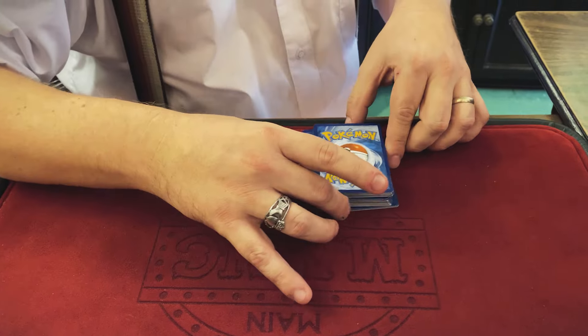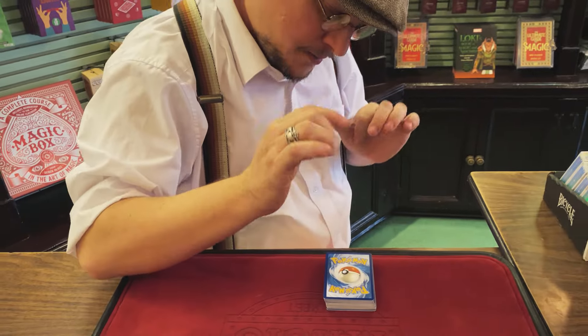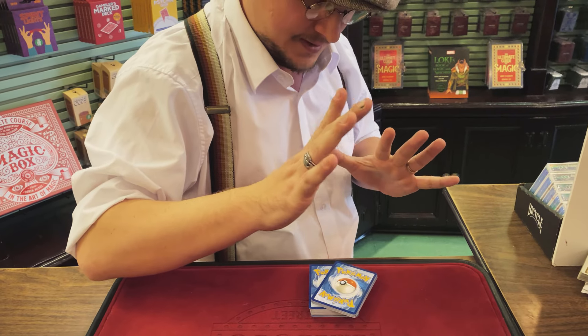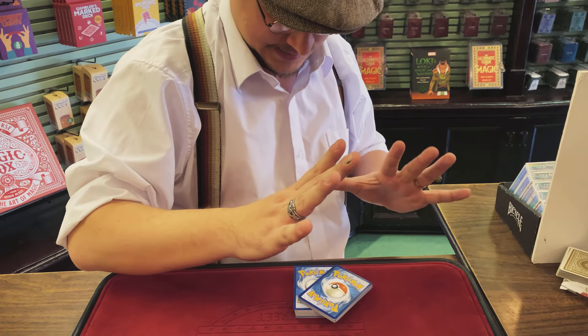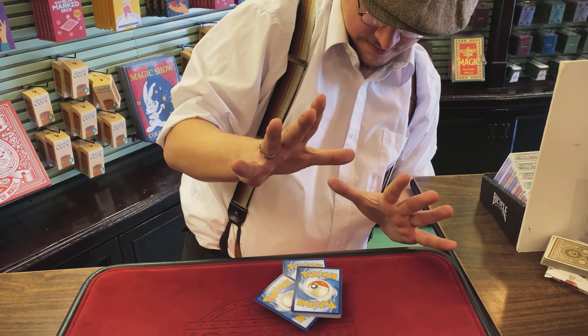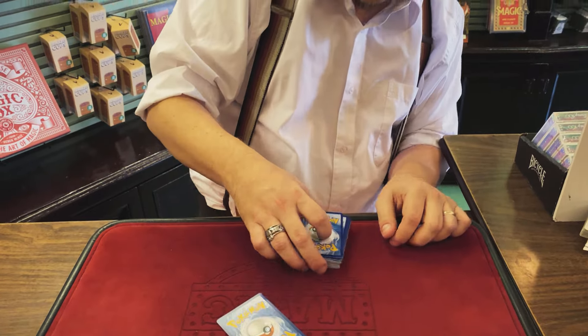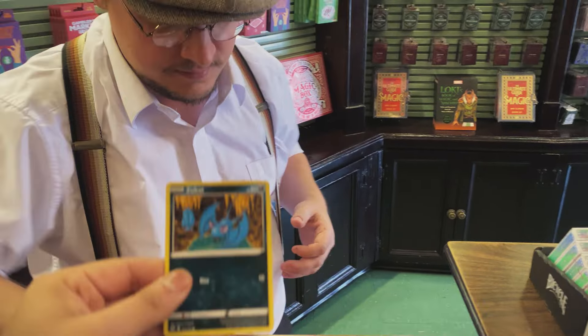Now, there was a Pokemon that was one of my favorite ones growing up as a kid. His name was Kadabra — he could actually move objects without even touching them, just like this. And I think right about there is one card, and you can go ahead and take a look at that card. And hopefully, it is your Pokemon card. Wow.